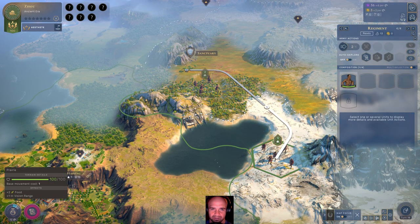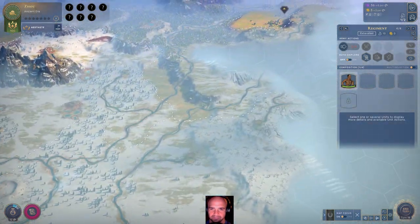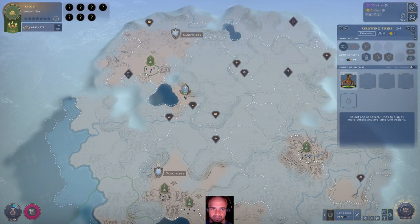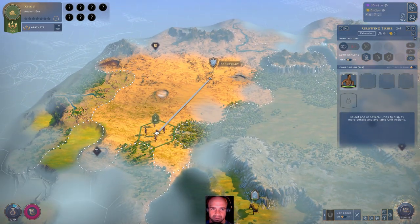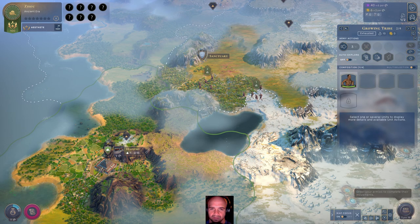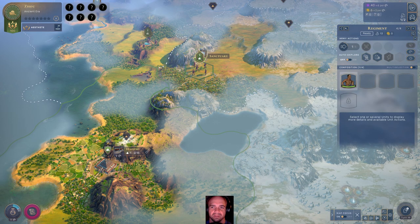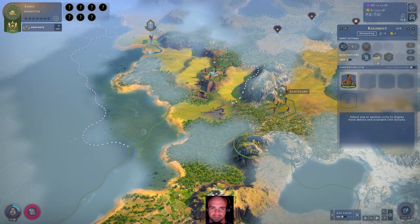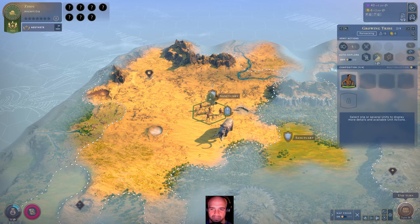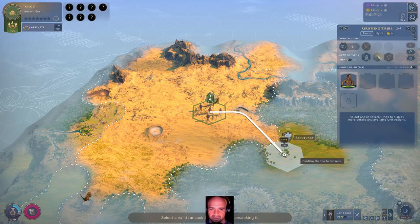We're going to send this group here to ransack that sanctuary. There's nothing really — oh, there is another sanctuary up here. Let's go ahead and drop that one over here and ransack that as well. Let's make it happen. Ransack the sanctuary here, please. It looks like we'll be able to take that spot, which is great. We'll go ahead and ransack the sanctuary as well — there's another one there too, so we'll gain some more money.